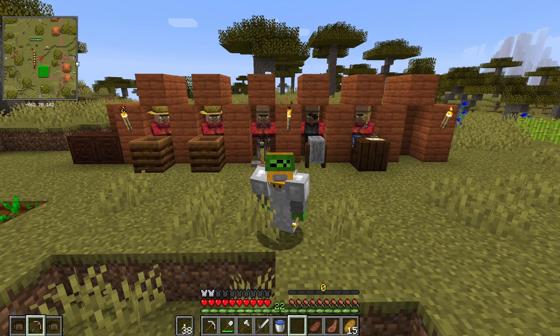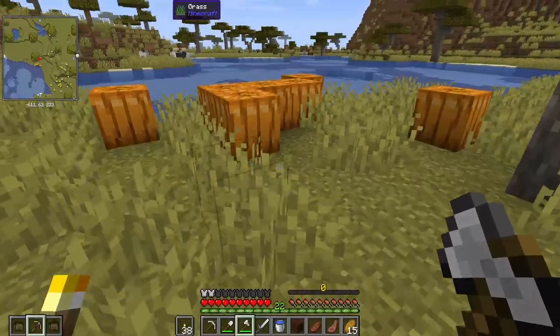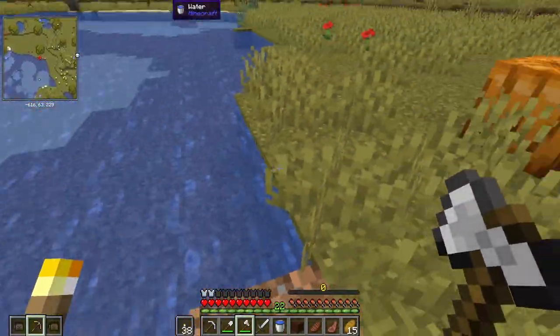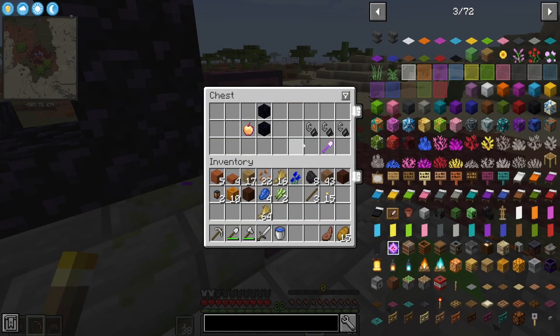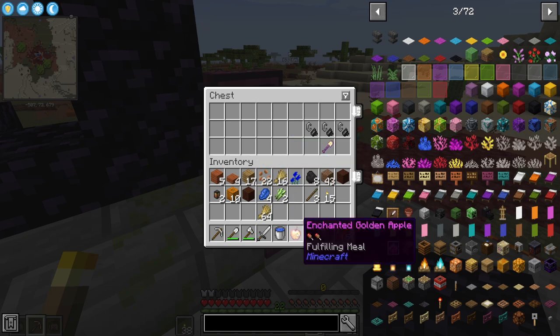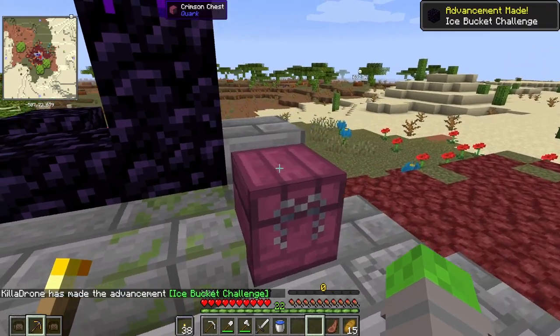We need some more villagers. Oh, pumpkins — that's a big deal! That is going to allow us to trade with our farmers even more. Hello, ruined portal! There's obsidian, and an enchanted golden apple. That's a notch apple, isn't it? Or are they different in the mod pack? Not sure, but hey — there's some obsidian. Nice and easy.